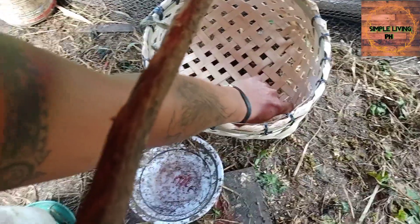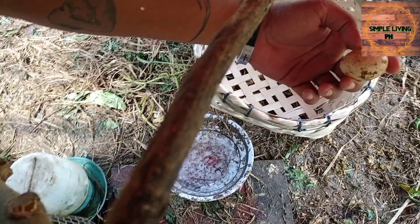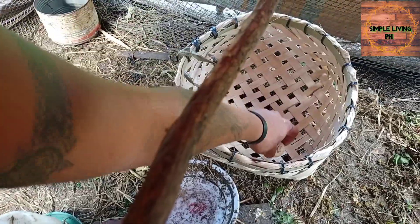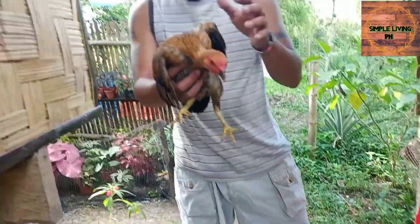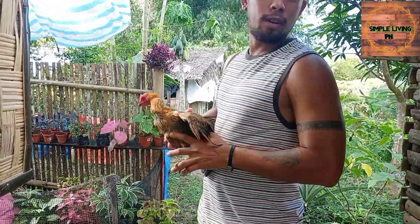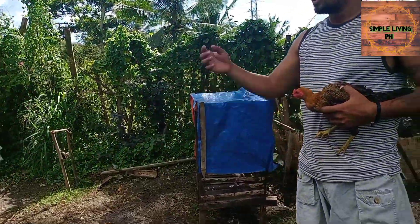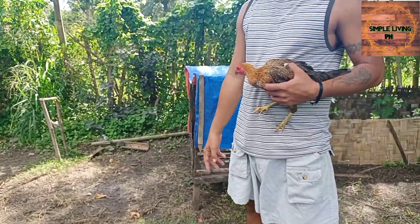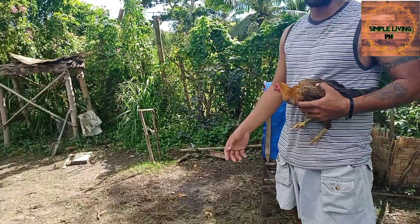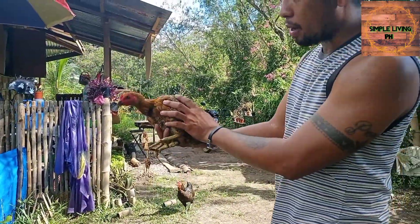The egg is very small — as you can see, it's like the same bantam eggs that Dexter's World gave me before. So it means this chicken is a bantam. Compare it to the other hen here — as you compare their sizes, it's really different. That's why I told Dexter that this must be a bantam.